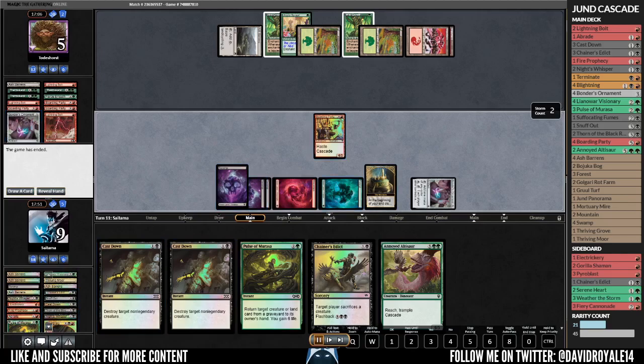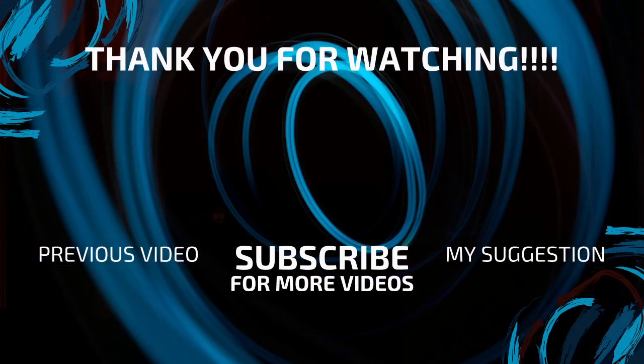One of the things I really don't like about green-red land destruction is that you can end up cascading into removal more often than not — eight of my cascade targets were almost always removal. That's pretty much it; it was very fun beating this kind of deck, but they are certainly competitive and present a great threat. I hope you guys enjoyed the content — please give me a like and subscribe, and I'll see you guys next time. Bye, take care.